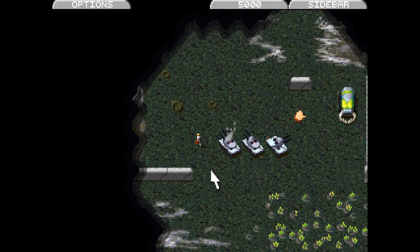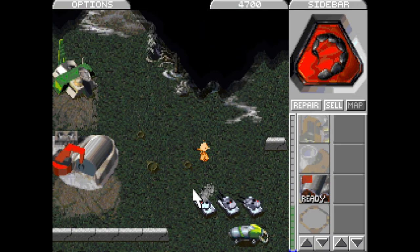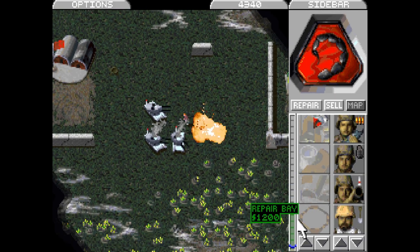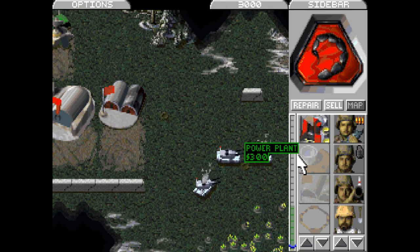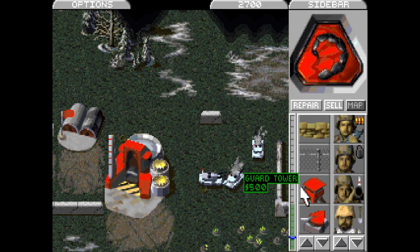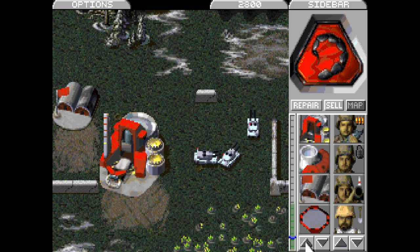Okay, here we go — capture that construction yard. Give me a barracks. Actually I'm not sure whether that's worth it — let's just get a refinery. Now it's housing time for us. Look at this, everything's aggressively red. We can build all this stuff — all of it and more.